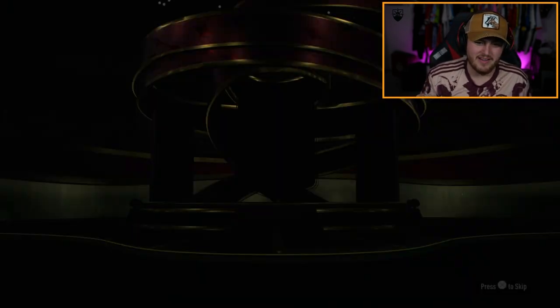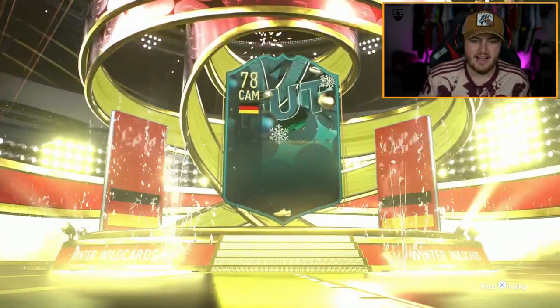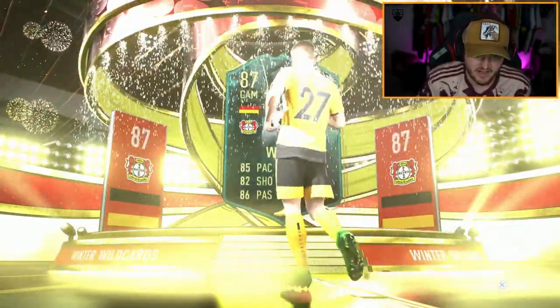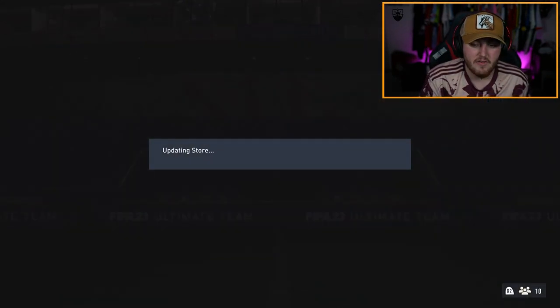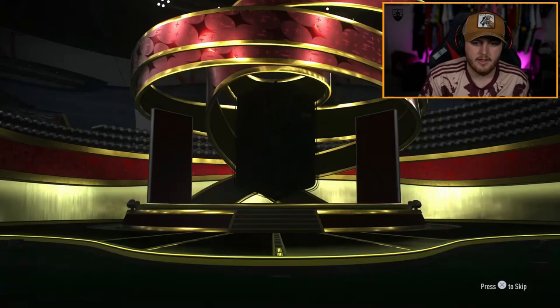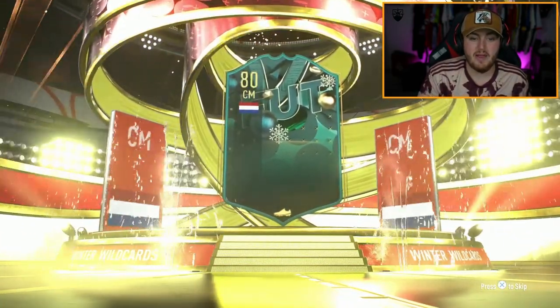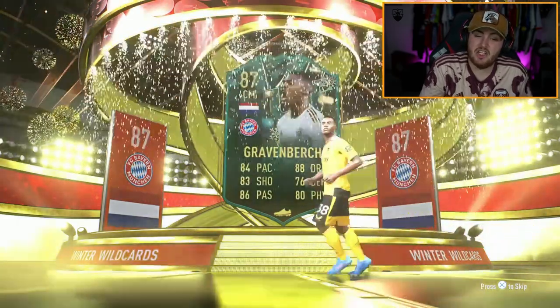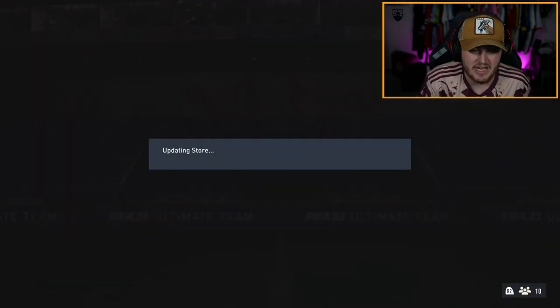Third one now — winter wildcard, Germany CAM. I thought it was a bit of an L. I think he's only worth about 30, 40K. Cracking player in real life but that card's not amazing. Fourth pack now — winter wildcard again. Dutch centre mid — Ryan Gravenberge. We'll take that. 200K, solid card. Very, very nice indeed. Not the buying centre mid we're looking for, but not bad at all.